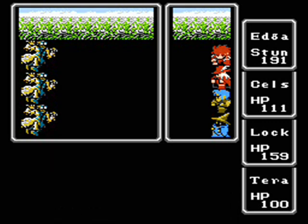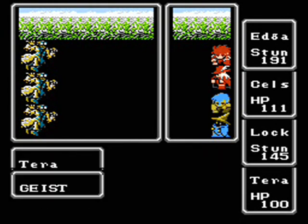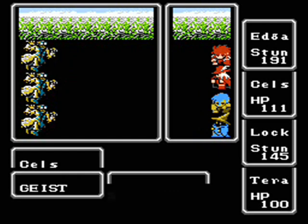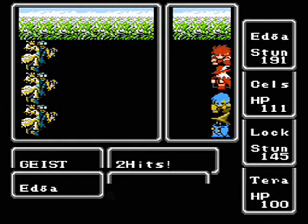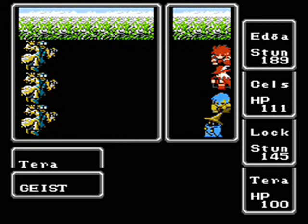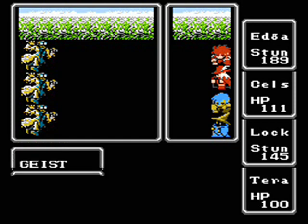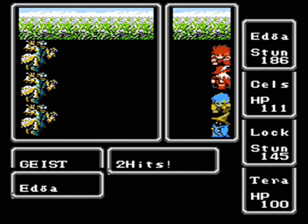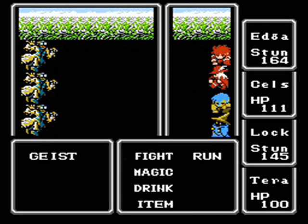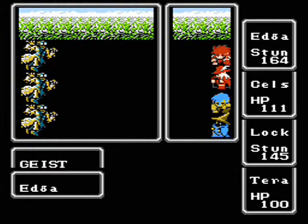Geists can hit up to three times, and they can stun you. They only have 56 HP, but because the stun chance for their physical attacks is calculated with each individual hit, if you get unlucky, they can wreck your party in a hurry. Normally I would recommend using Fire 2, but in order for the method to work, we have to save all our level 3 spell charges unless we have at least three. By the time you have three level 3 spell charges, you're probably going to be able to survive that encounter anyway.